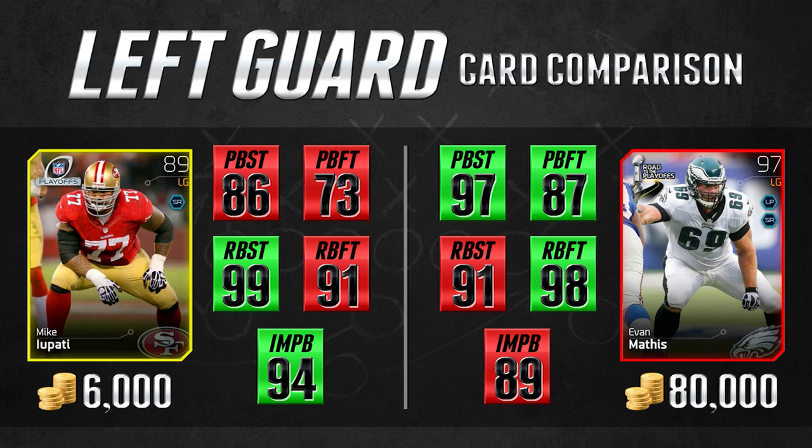Moving on to left guard: Mikey Potty Road to the Playoffs versus Evan Mathis Road to the Playoffs. There are significant differences in pass block footwork, which is worth noting. However, guards don't necessarily go up against the opposing team's best pass rusher — most of the time they face a power move specialist. What you need is decent pass block strength, and Mikey Potty has 86. Where he really shines is run block strength: 99, with 91 run block footwork.